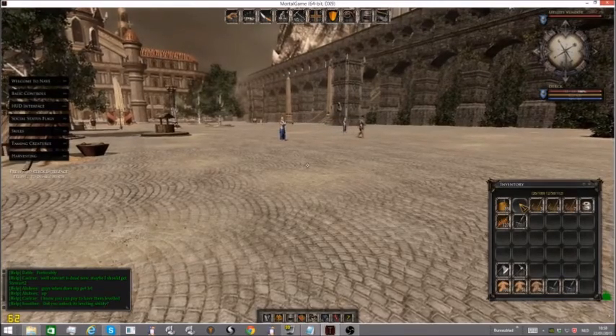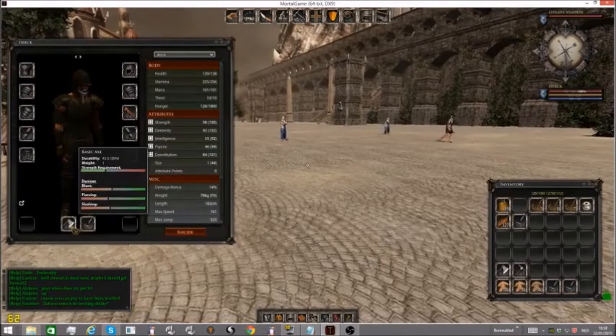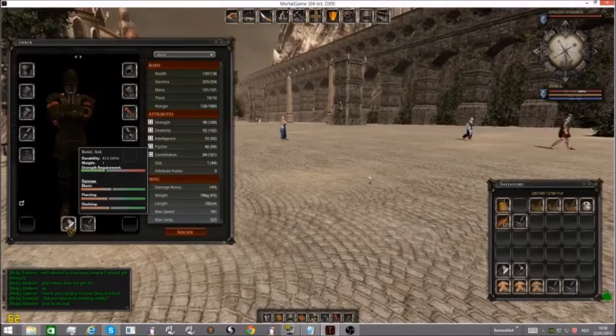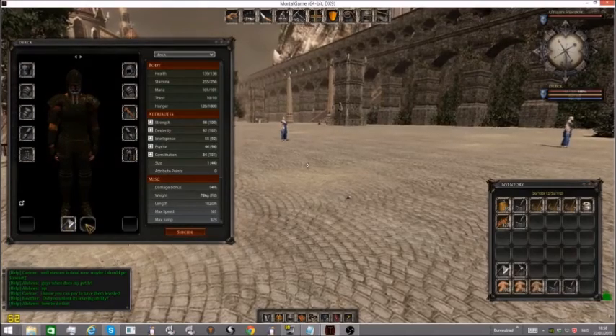Remember to only equip an axe and not an extra weapon. If you press P, you will see that I have a sword and an axe. This way I can't control the axe fully, so I can't chop wood. We need to right click the blade so it goes back into our inventory.